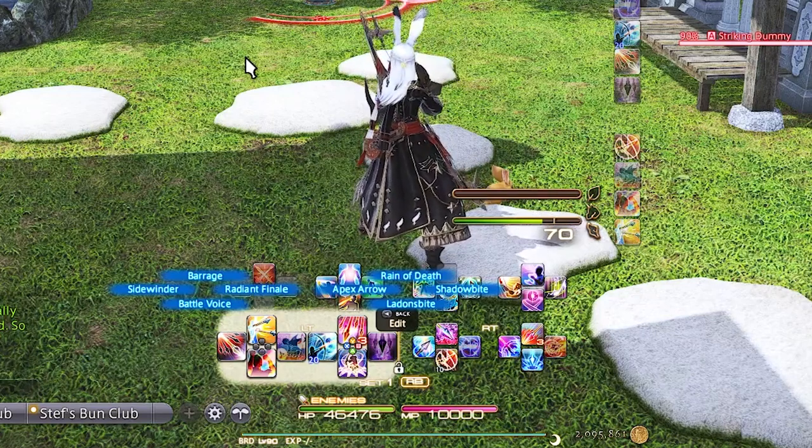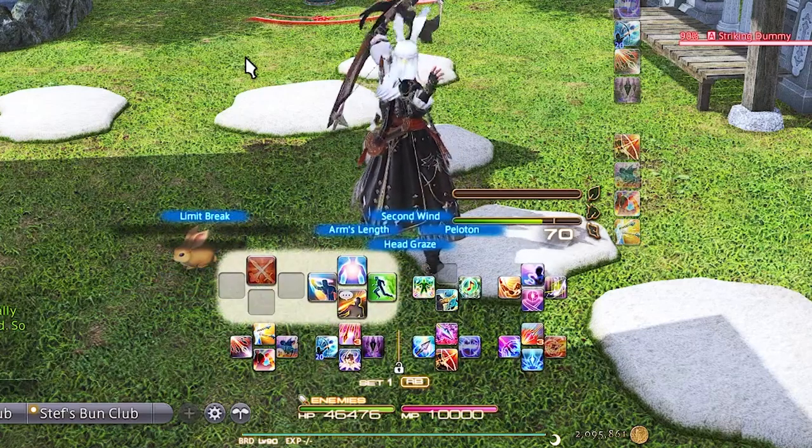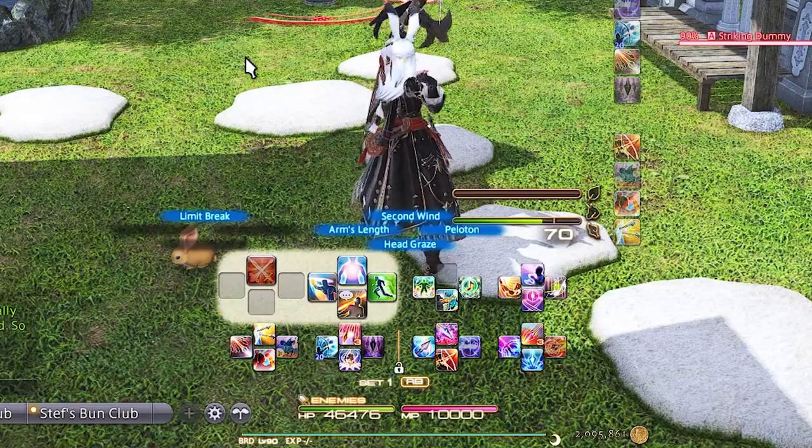Left Trigger 2 letters and Left Trigger 2 D-pad are basically just job actions and limit break — nothing too exciting — so you can move stuff around if it's easier or makes more sense for how you play or pair things. Another thing you can do is mimic the songs on both the single target side and AoE side so you don't have to go back and forth, but I don't find it to be a problem.